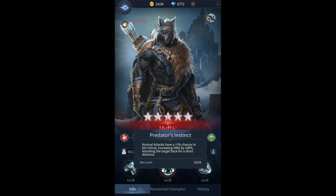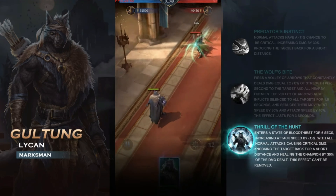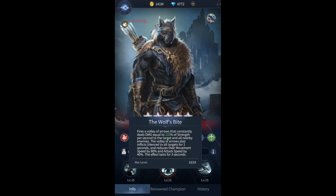For his active ability, Wolf's Bite: fires a volley of arrows that consistently deals damage equal to 233% of his strength per second to the target and all nearby enemies. The volley also inflicts silence to all enemies for 2 seconds, and reduces their movement speed by 80% and attack speed by 40%. The effect lasts for 3 seconds. The silence on there alone is absolutely phenomenal for me — if they were about to cast something, they would have to wait, giving our team a better chance to survive.